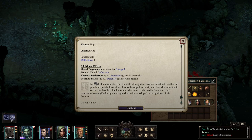Thermal deflection — plus five all defenses against fire attacks. And polished scales — plus ten to all defenses against gaze attacks. The small shield is made from the scale of a long dead dragon, inlaid with mother of pearl and polished to a shine. It once belonged to a Zorp warrior, who inherited it on the death of his clutch mother, who in turn inherited it from her tribe's shaman, who was gifted it by the dragon their tribe worshipped in recognition of his devotion. It's yours now.